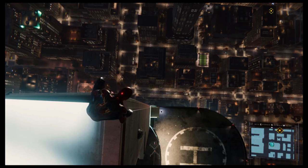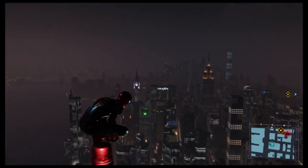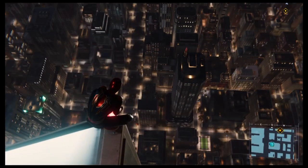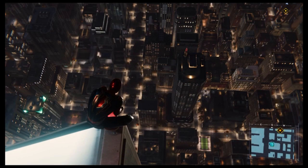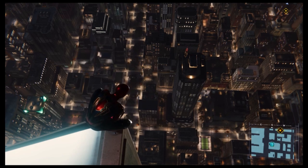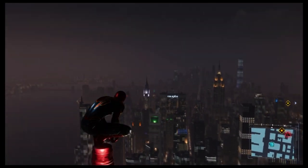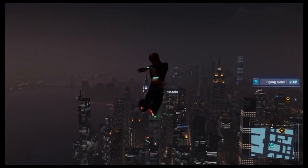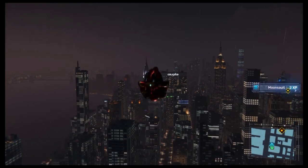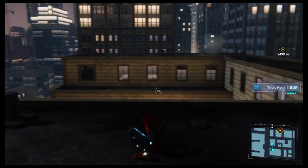You can do this two ways: you can swing and keep continuously doing it, or you can jump off and do it. I'm going to jump off a building because it's simpler. As soon as you jump, press circle and triangle at the same time, then rotate the left analogue stick up, down, left, or right.